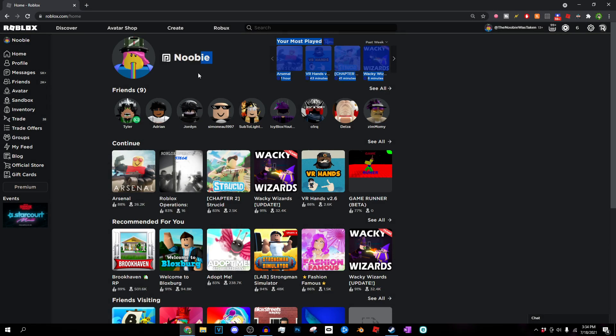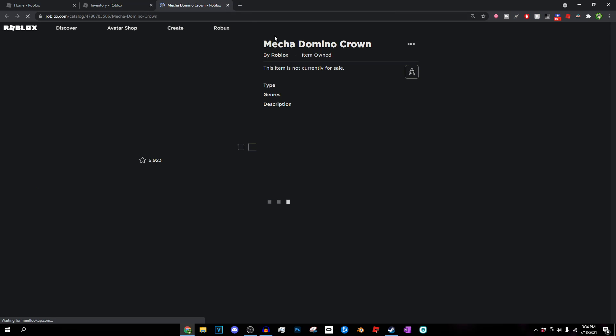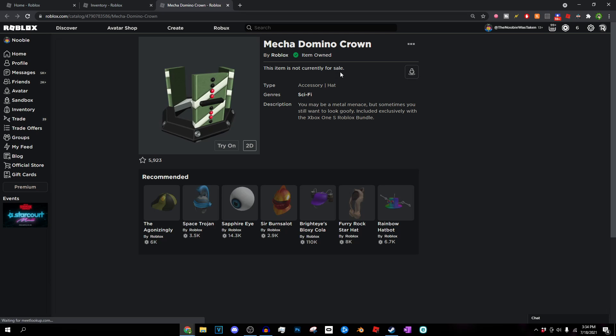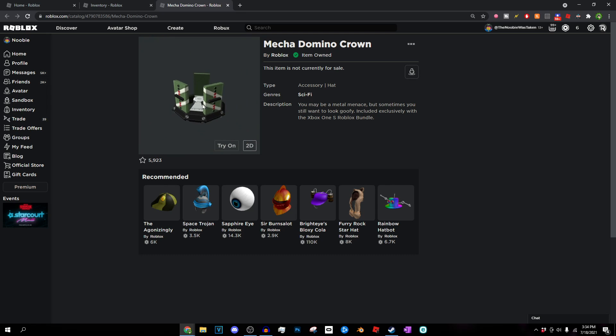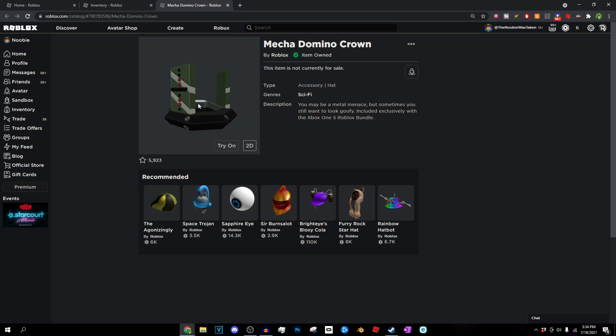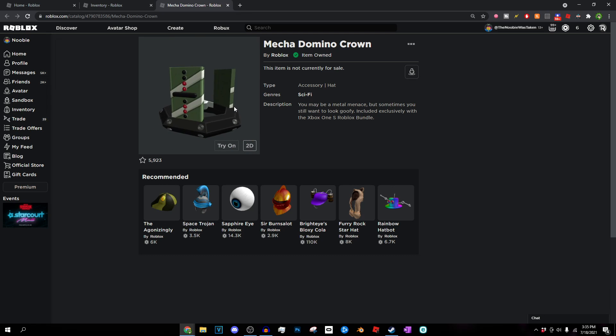We're right here on the Roblox homepage, and I'm not going to the catalog to look at this item because I actually own it. If we scroll down in my inventory, we can see the Mecha Domino Crown right there — it says 'Item Owned.' I even have it on my avatar. It is one of my favorite Roblox items. It's such a clean and nice item, and it's also super rare, which I love.